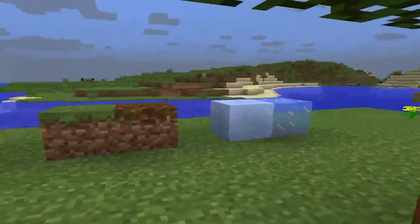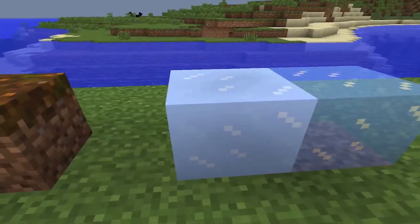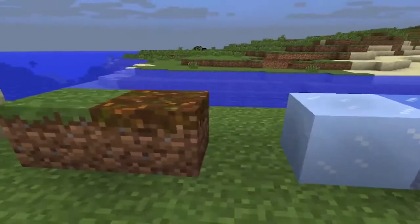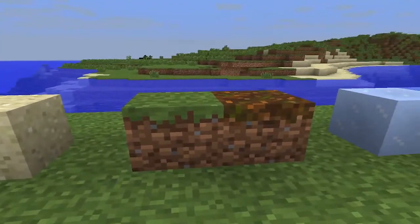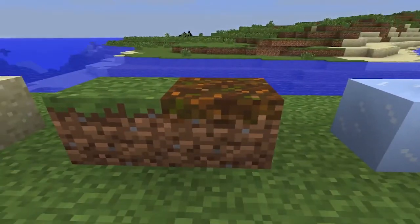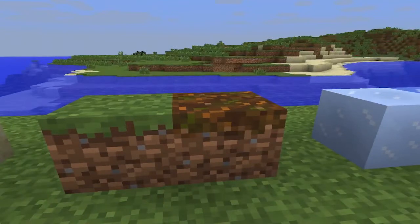We have three new blocks here. This is regular ice. This is packed ice — I'm not sure what the difference is, but I think packed ice is a lot harder to break through. And here we have podzol and grass. They're not very different except this one can be found in a different biome.